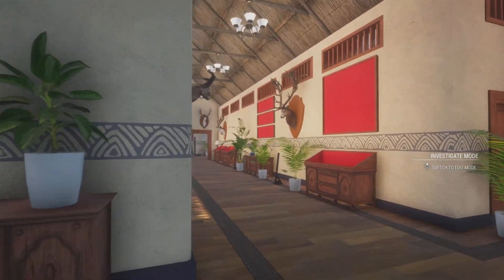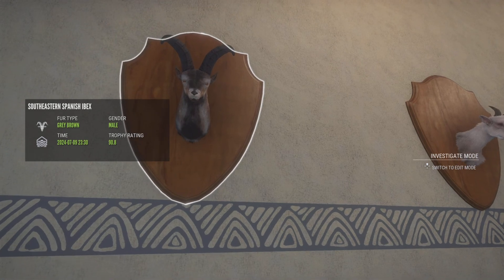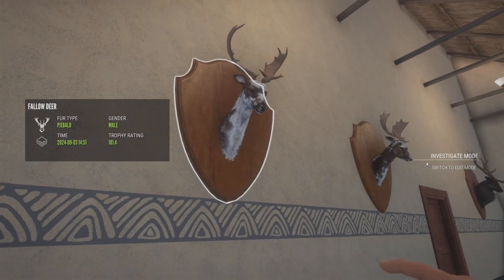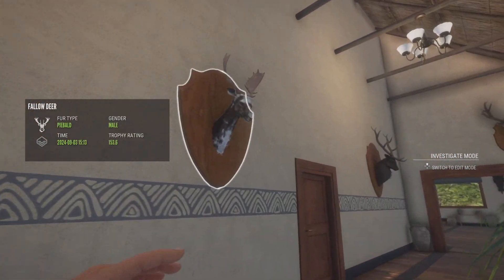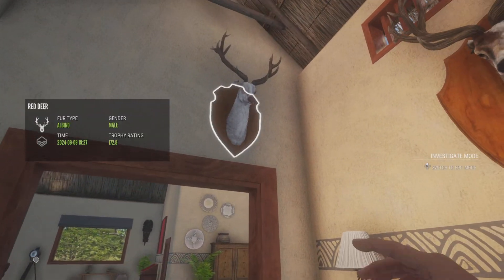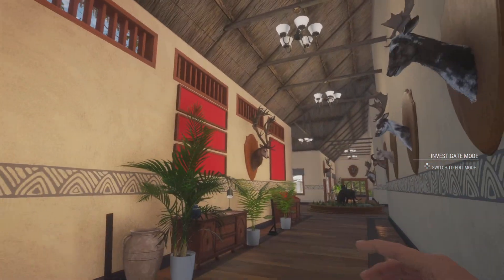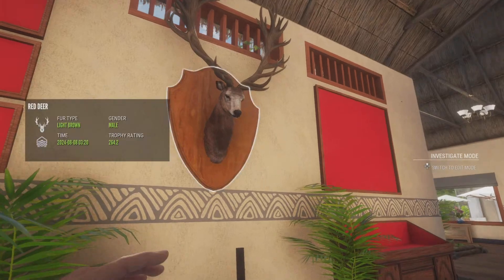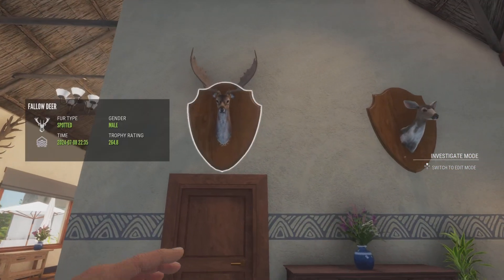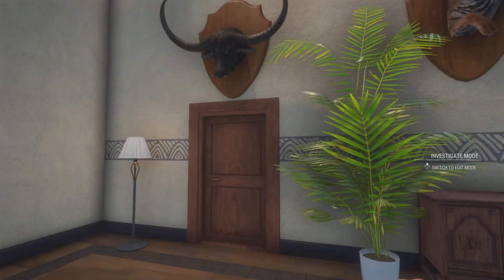Once you come over here we have a southeastern Spanish ibex diamond, an albino blue sheep, a piebald fallow deer, another piebald fallow deer, a melanistic red deer, an albino red deer, a piebald red deer, and a big rack red deer diamond. Right over here we have a diamond fallow deer and a piebald mule deer female.